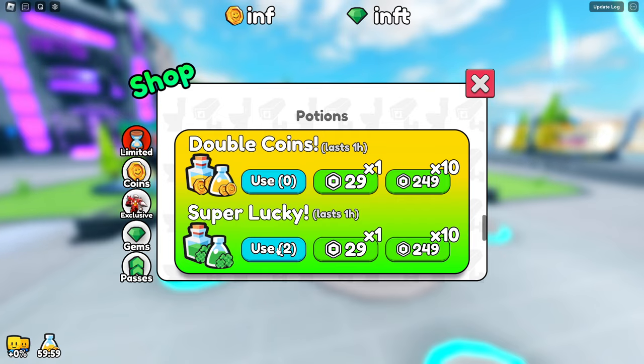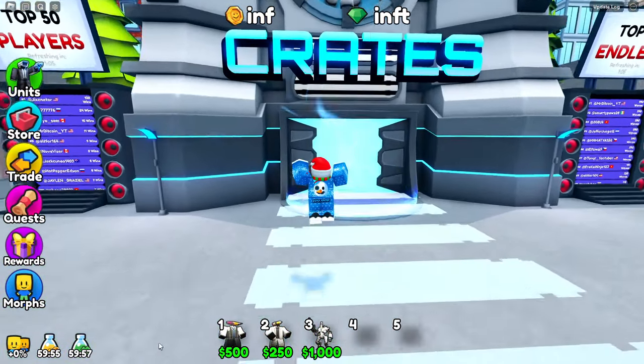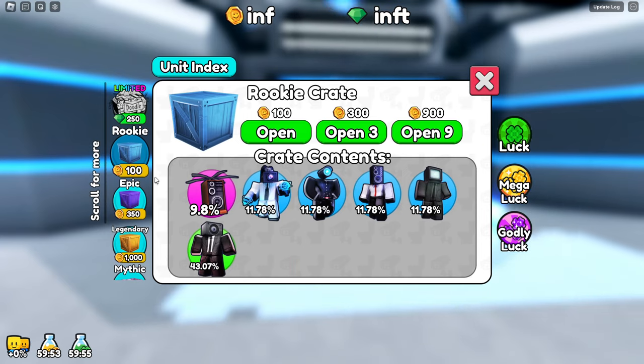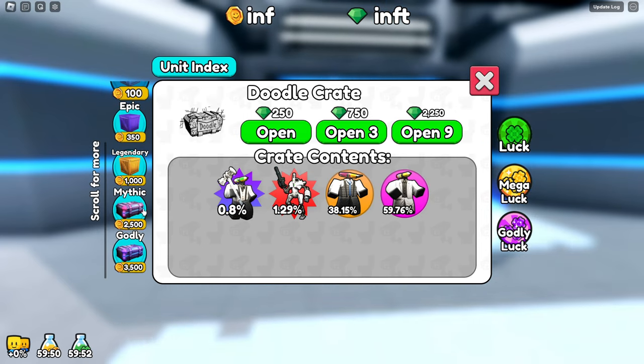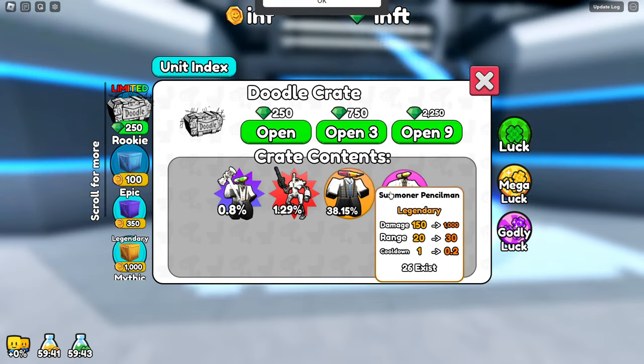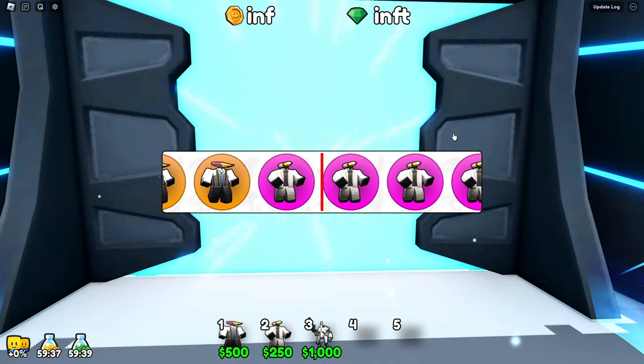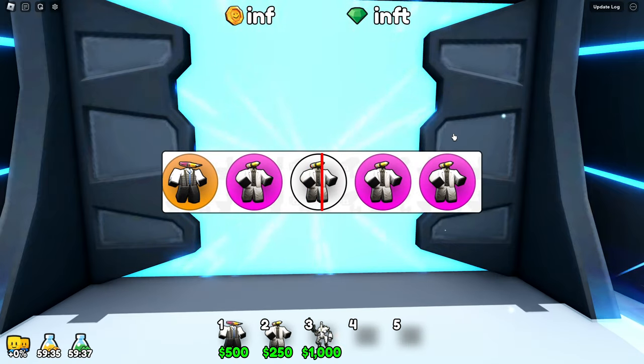I did not even think about this — let's use our super lucky boost, just like so. Now we have an hour of that, we should be chilling. Wait, you can buy the doodle thing from the shop directly? I should have all the game passes — yep, I already own this item. Let's open nine more, so we're around 150 opens now.